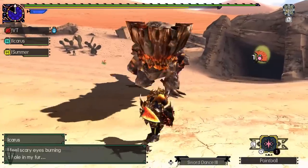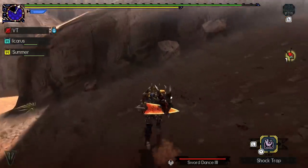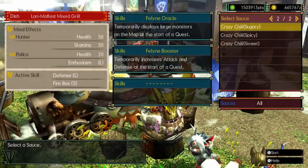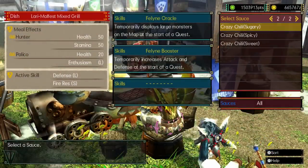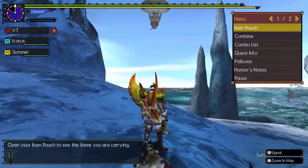Scout flies aren't a thing in GU, so always bring paintballs to track monsters and use Psycho Serums to help show you where they're at in the quest. You can also eat for Oracle to learn where monsters start, or if you're out of everything, you can look for the Ballooner — just use the wave gesture to mark the monster on your map for a short time.